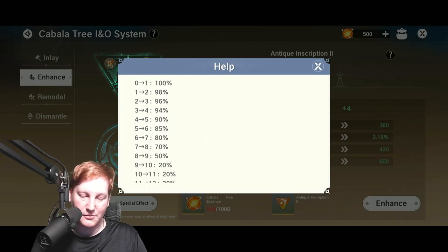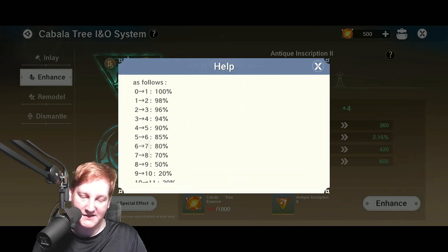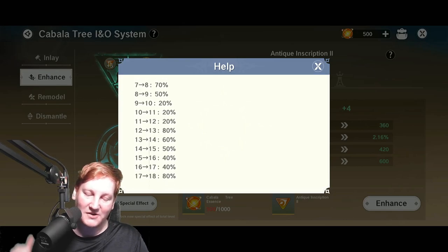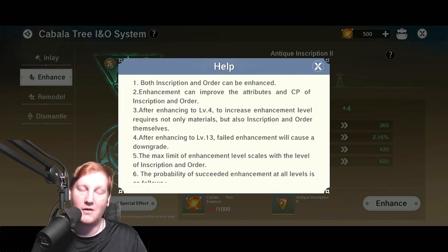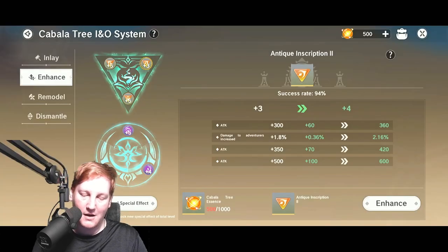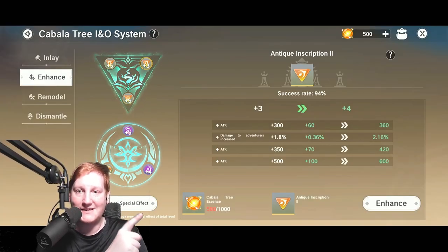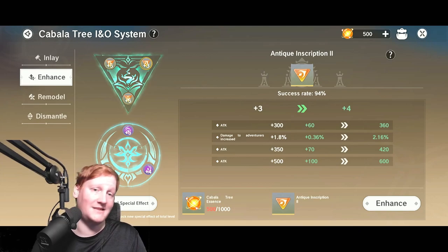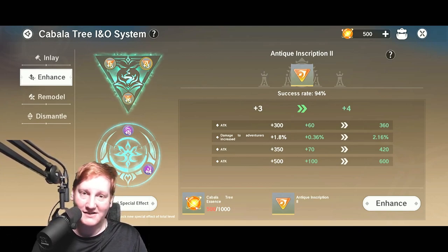That's because right here it explains as they go up, the percentages go down and kind of go up and down in a wonky order. All the way up to plus 9 it goes down slightly. Then it goes down dramatically for a bit. Once you get to 13, the reason why it jumps up to 80% to go to 13 is because when you fail at 13 and above, it actually goes down in power. But if you look, these are massive CP gains — damage to invaders going from 1.8 to 2.16 is a massive increase as far as damage is concerned.